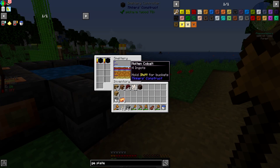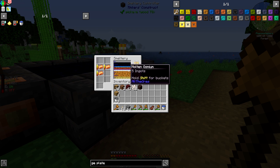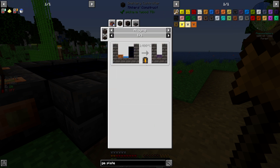We got the cobalt down, we got the copper down. Okay, why is this not combining? The problem is it actually needs to be hotter — I'm using lava and I need to be using soul lava or blazing blood.